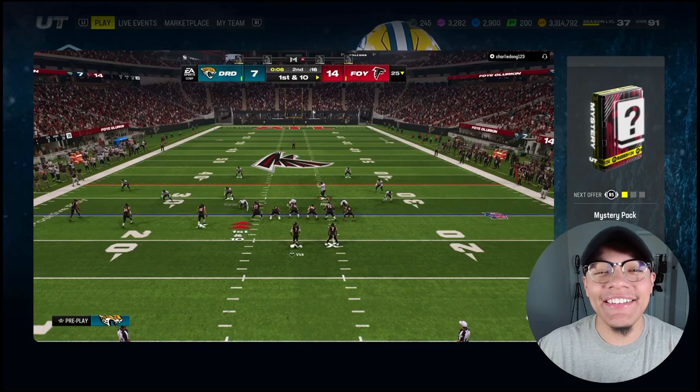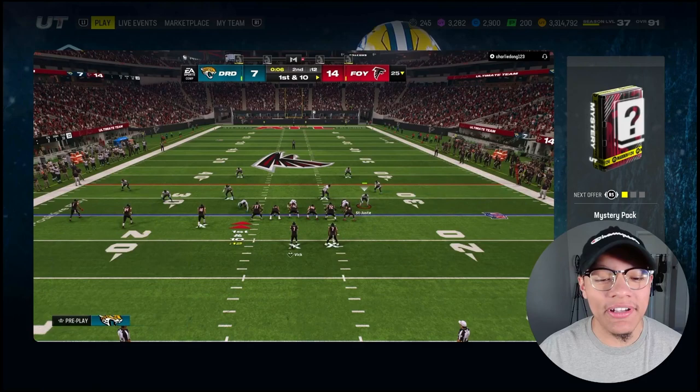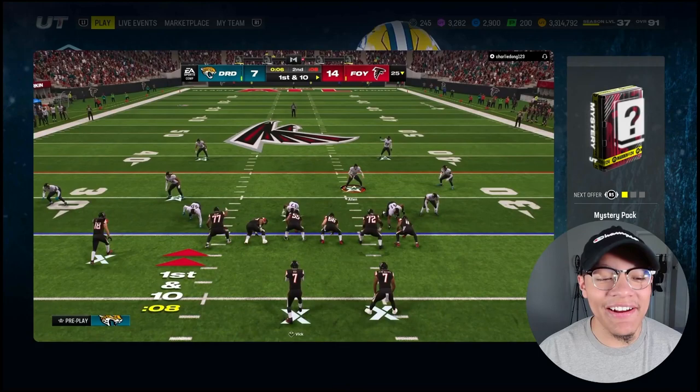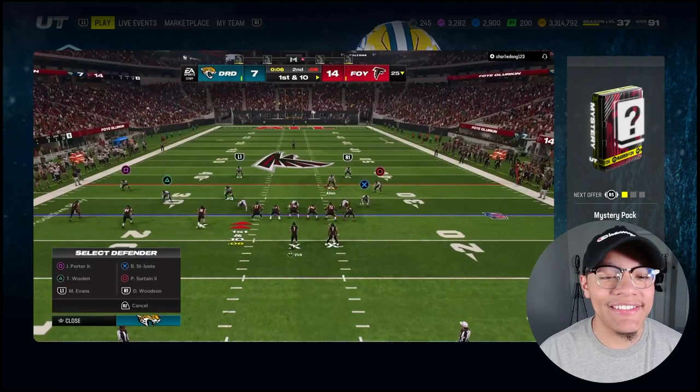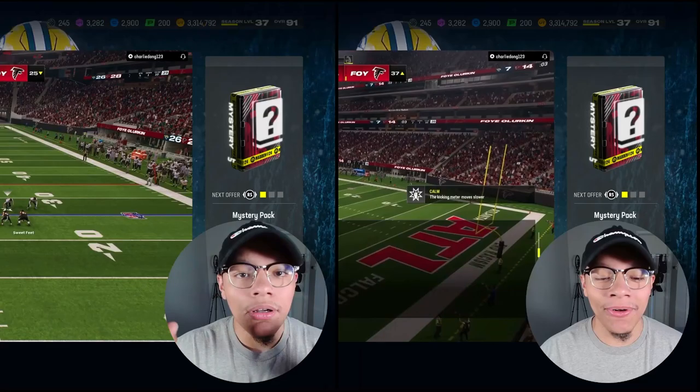I wanted to show you guys a few Fred Warner highlights before the game starts. This is from the PSN capture card from yesterday. Six seconds left before the half — watch Fred Warner. He's in a deep third in the middle. His opponent's connection was on McDonald's. I'm down 7 to 14. Look at Fred Warner the whole time — that's the interception. I go down instantly and take my three points.